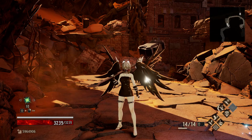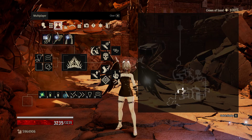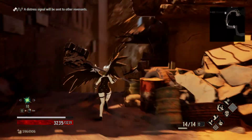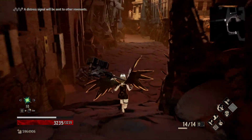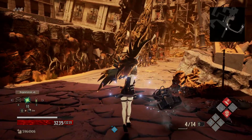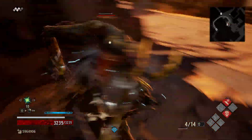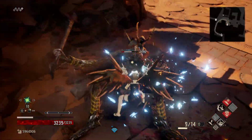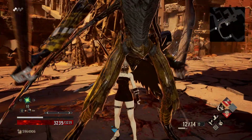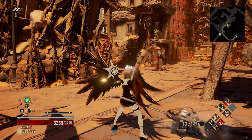With the Queenslayer Hammer, the charge attack has a 220% damage modifier. Paired with everything else, we can just run over here and literally smash this guy into the ground — one, two, three, and he's dead. You can completely smash these guys and it's a lot of fun.